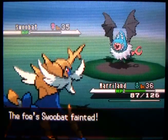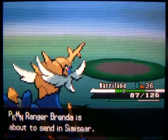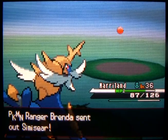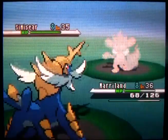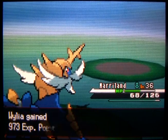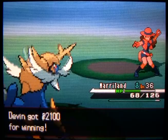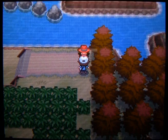One thing to point out: make sure you have an empty space in your party when making this exploration, because one of the rewards you can get is a Pokemon Egg. You're not going to be able to pick it up unless you have an empty spot in your party, so make sure you do that ahead of time. Unfortunately I had to leave Judo Mario behind because I'm full up on Pokemon. He's already strong enough, so I put him on the bench.